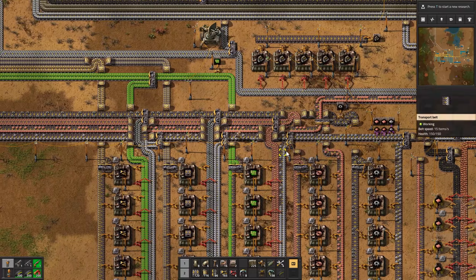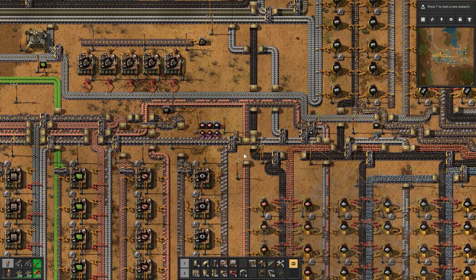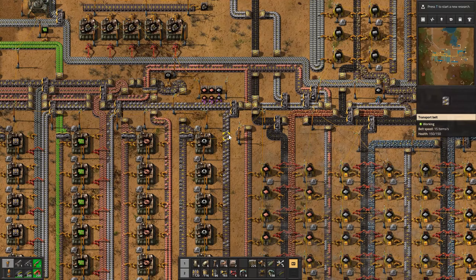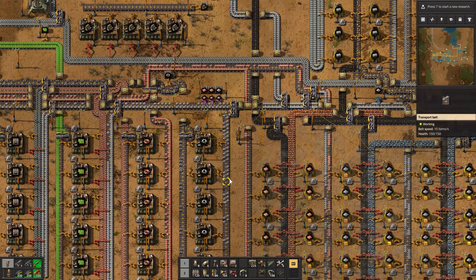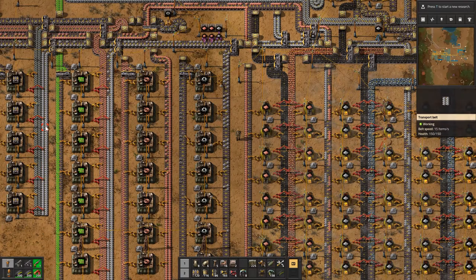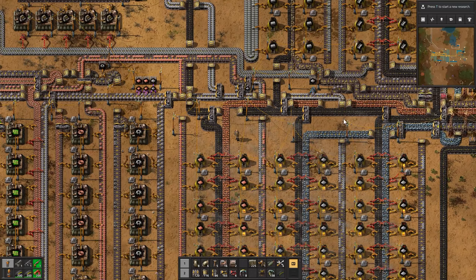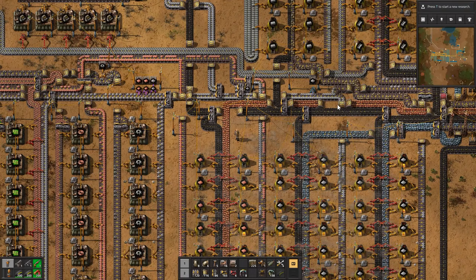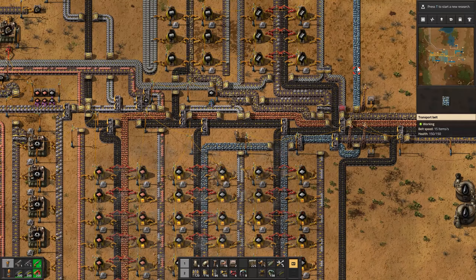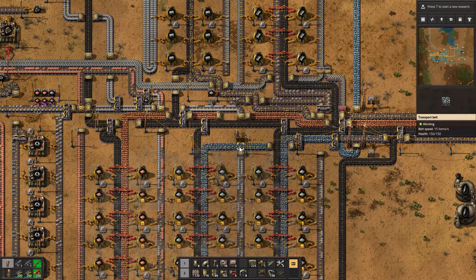Where is all of our iron going is what I kind of want to know. I guess a lot of it is going to these iron gear wheels — half of it is. And these are producing really fast too. So this belt is not backing up like it is over here for the circuits and the other belts. And I guess it's not quite a full belt either. This is a full belt of ore, isn't it? Yeah, I think it's full here, but here it's not.